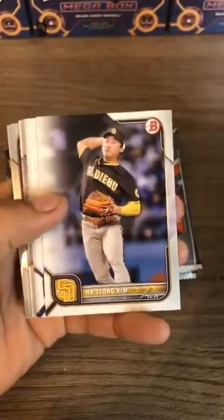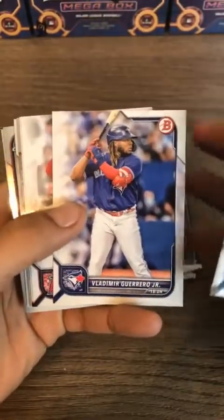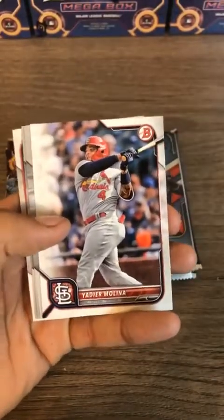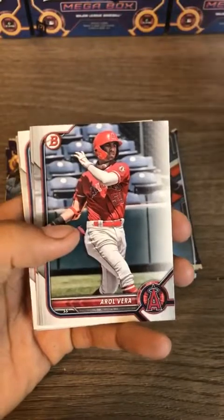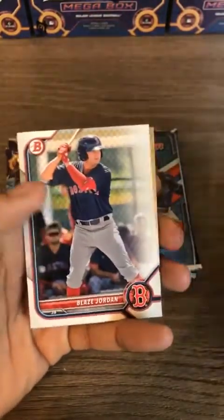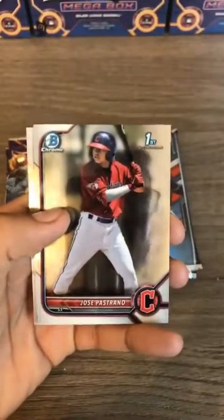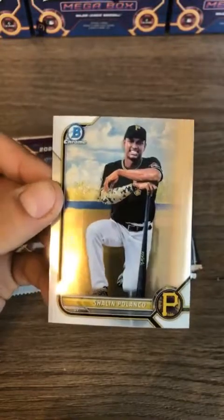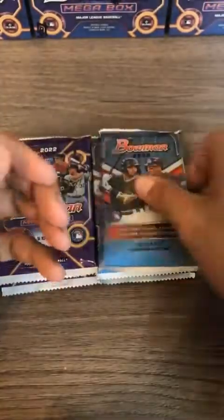Mookie Betts, Hassan Kim, Vladimir Guerrero Jr., Joe Adell, Yadier Molina — future Hall of Famer. Vera Valizuena first Bowman paper, Blaze Jordan, Pastrano first Bowman chrome for the Guardians, and Shailene Polanco for the Pirates.